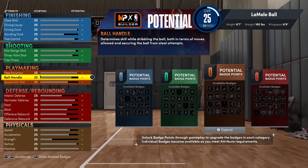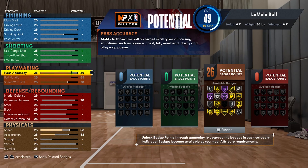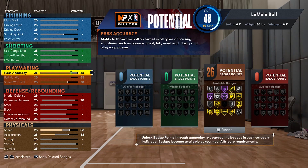Because it's a LaMelo Ball build, the first things to mess with is the playmaking. We're going to max out the ball handle to an 85, speed with ball to a 78, as well as pass accuracy up to an 85 — because LaMelo's ability to read the floor and get the ball where it needs to be is impeccable. In total, this allows us to have 26 playmaking badges, including Hall of Fame Glue Hands, Break Starter, Downhill, Gold Bullet Passer, Gold Handle for Days, Gold Tight Handles, Gold Stop and Go, Gold Special Delivery, Gold Space Creator, Silver Unpluckable, Silver Quick First Step, and Silver Floor General.